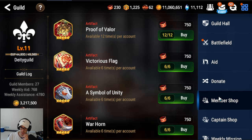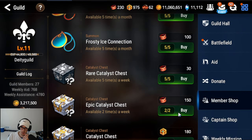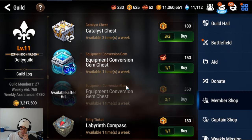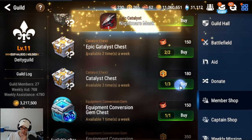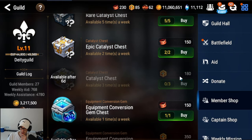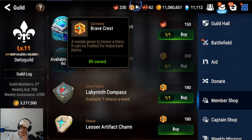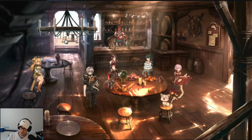World boss is 20 stamina per entry. From the guild shop, you are going to be buying the Molagora every single week. We are also going to be buying the Equipment Conversion Box every single week — that gives us a high rarity sword fount. We got an Epic Catalyst from that box — for 180 you have a chance to get three Epic Catalysts every single week. We will also be buying the Labyrinth Compass every single week. Any leftover currency after buying everything I just told you, you will be buying lesser artifact charms — this is the only way to get artifact charms.